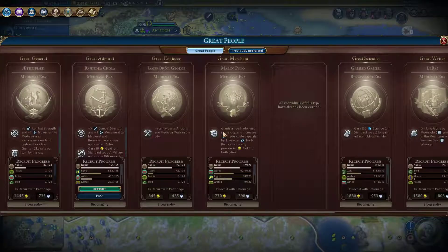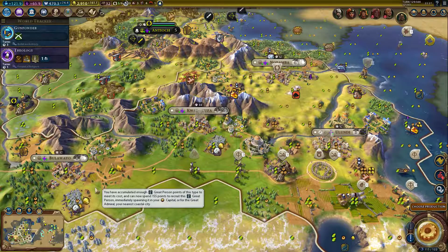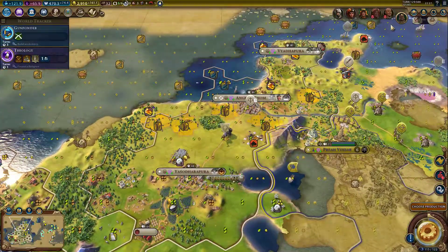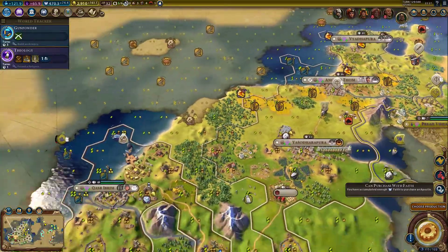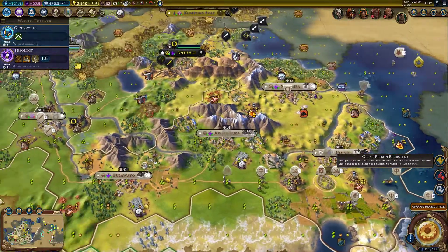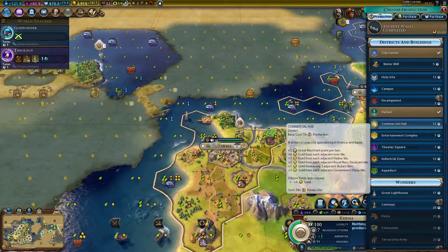We got another great general. Gain 50 gold, and military units get 40%. We can plunder and gain gold, or just improve the quality of one sheep tile. Where did he end up? Where did he appear? I have no idea where he is — I'm sure the game will remind me about this guy.